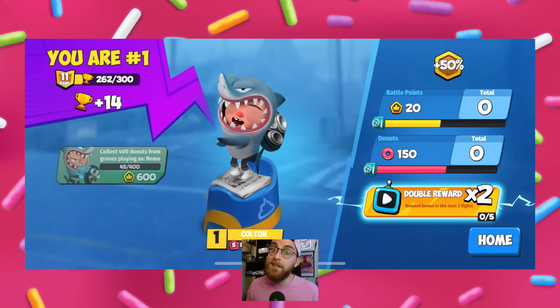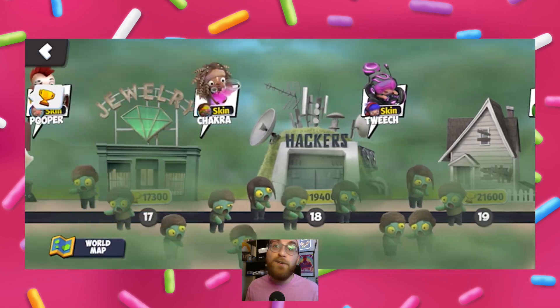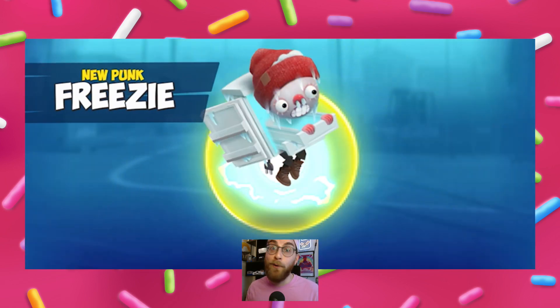Now that the battle is done, you'll receive trophies like usual, and you can head on back to the home screen, click on your game progress, and here you'll find the various buildings in the city that need to be rescued, as well as how many trophies you need to free the next building, and what rewards are going to be unlocked.